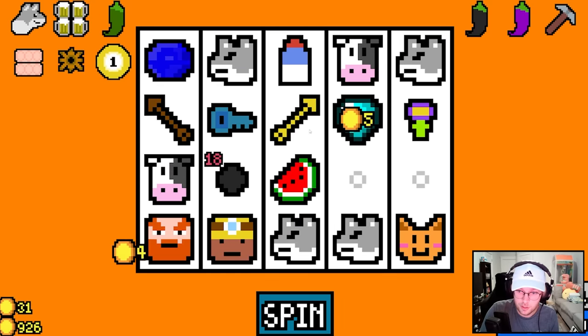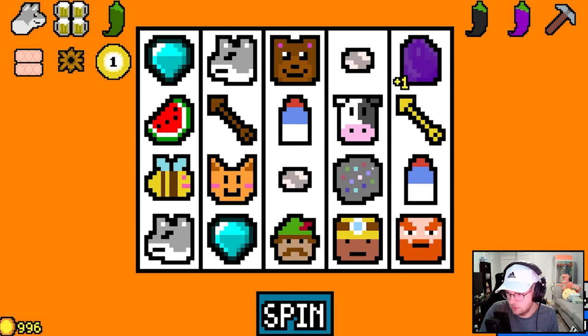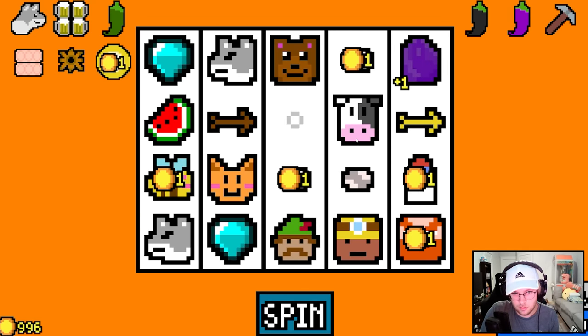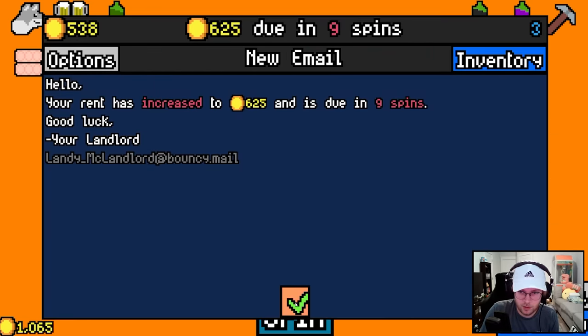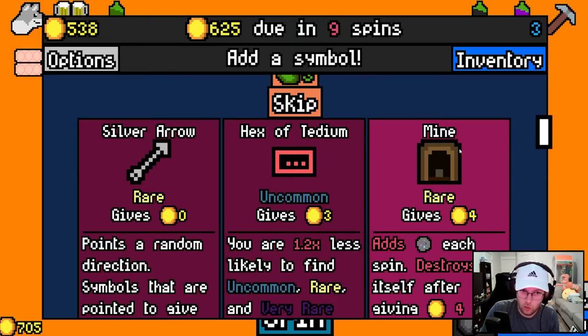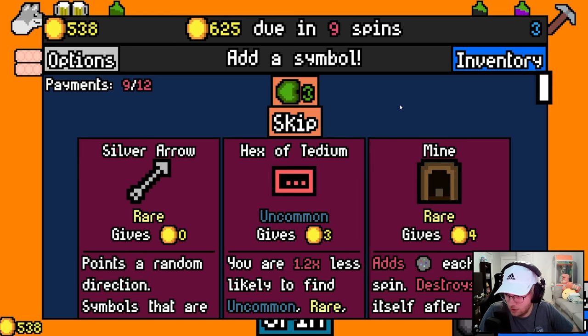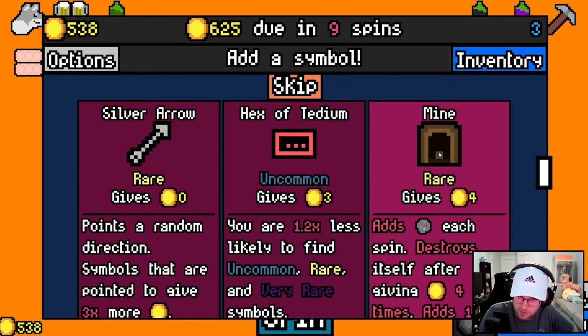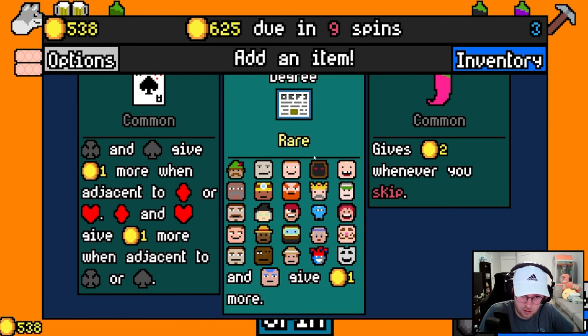Oh yeah, you do drink both. So if you drink a ton of milk and then you get hit by this thing, that seems good. I'll pay you up. We get some removals. Do I take the silver arrow or do I take the mine? Mine — they both seem really good for my build. I'm probably overloading on arrows. Maybe I'll take the mine. These give one more. I guess I'd take the degree.